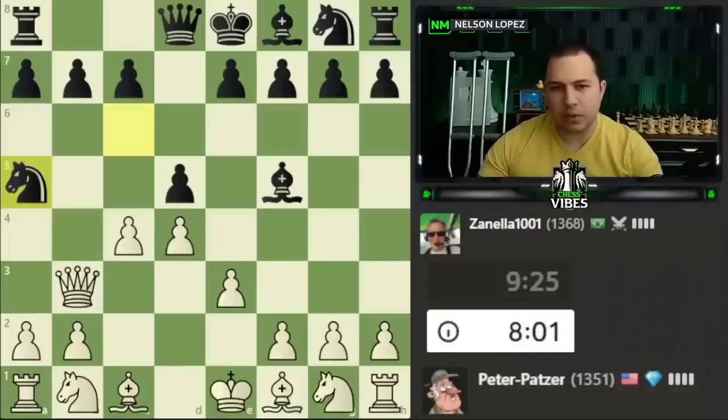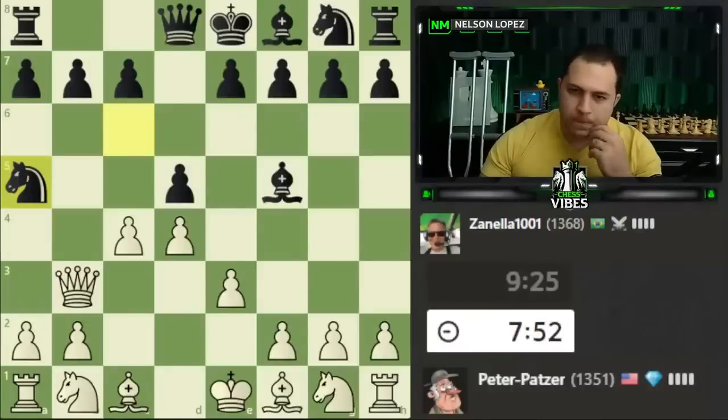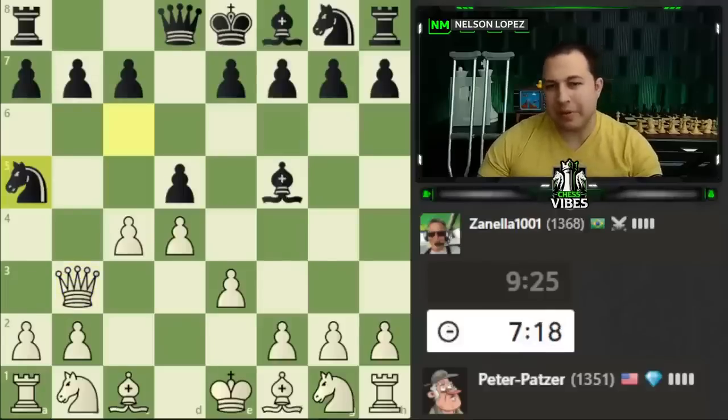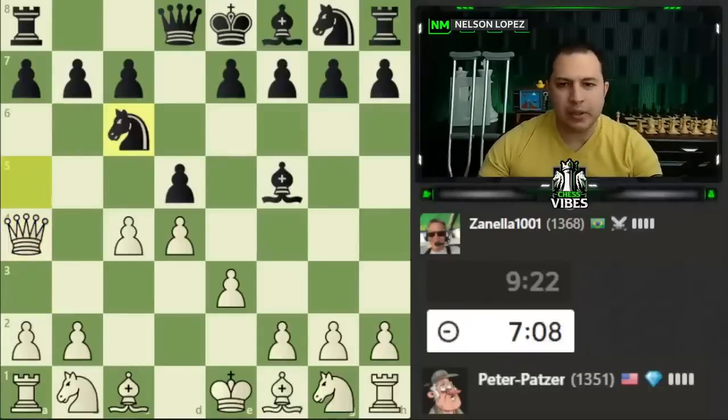I was thinking knight to a5 wasn't going to be very good because of queen to a4. Black's probably going to have c6 to defend their knight, but then I'm wondering can we take advantage of the placement of the knight there. If c6 happens, something like b4 — the knight doesn't really have a lot of places to go. I wonder if we could even play c5 with the idea of bishop d2 to attack the knight. I think I will have to play queen to a4 check, so I'm going to go ahead and play that.